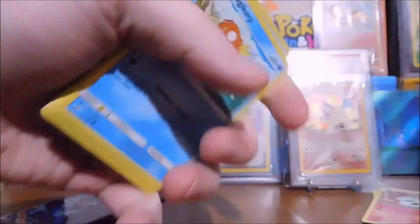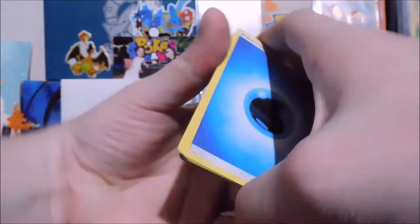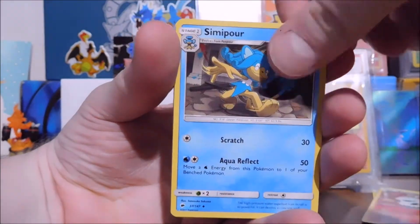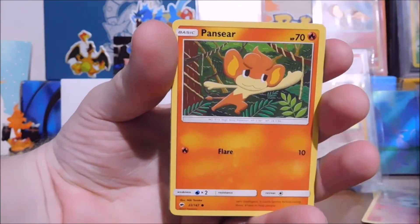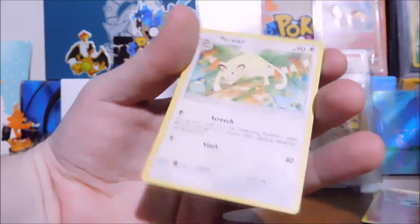We got Burning Shadows and Ultra Prism. If these are two dud packs, I'm not going to be surprised whatsoever, because we've already got some pretty nice stuff. You know, you gotta save some pulls for everyone else. But if there is a Hyper Rare Charizard in here I'm okay with that, or if we get a Full Art Santhea in the other one, also okay with that. Charmander, Kindra — and a dud pack. That's okay, you win some, you lose some.